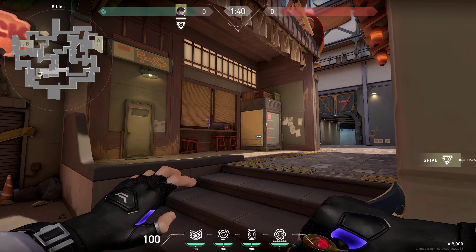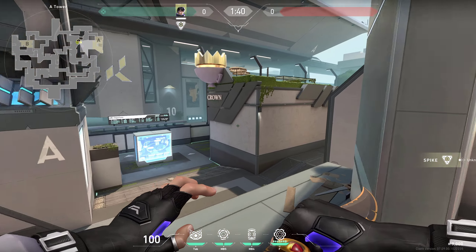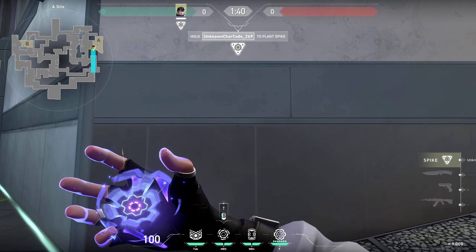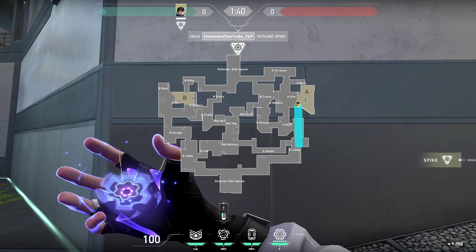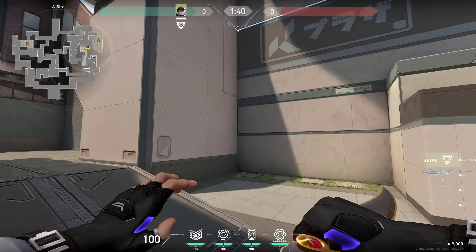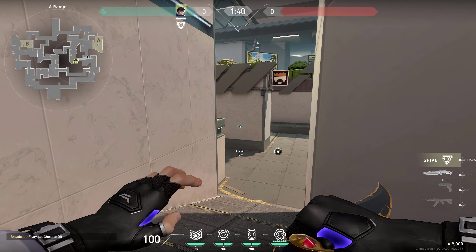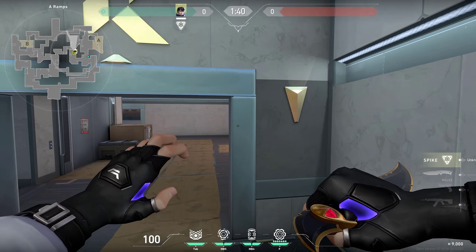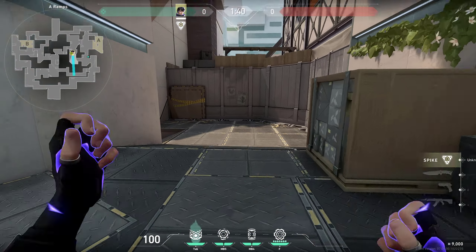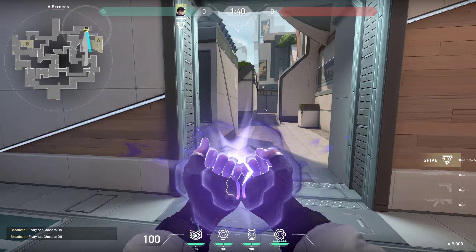Moving on to defending - you usually want to be playing with Raze since her nades are gonna do a lot of damage and you can set up traps. For example, you can vulnerability an enemy and time the nade. You can do it from pretty much anywhere, even from ramp. If you're more to the left it's gonna make more people vulnerable. If you have a Breach you can combine abilities with him to stop pushes.